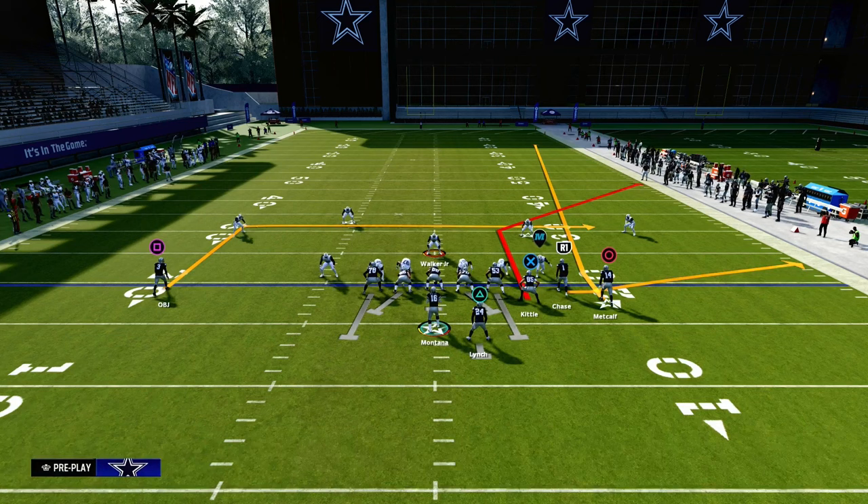The beauty of the play flood is it is one of the only plays in Madden 24 that has this stock little fade — streak slash fade — to the outside bunch receiver. We just dropped an entire offensive e-book on the Patreon for the Jets playbook, kind of centering around this Bunch Strong Offset.